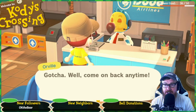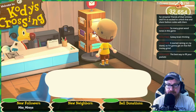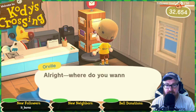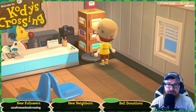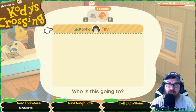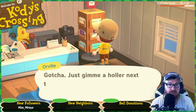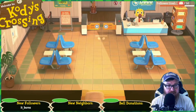I wonder if I can send a letter to anyone in my friends list, because then I could just send it to Mira — Maria — send one to a friend. I guess we have to have been at each other's islands or something like that, maybe. Well, let's just leave things as they are.